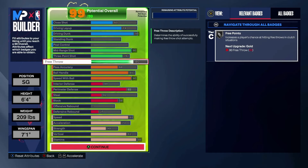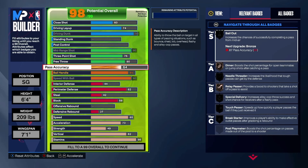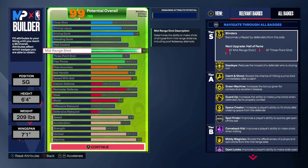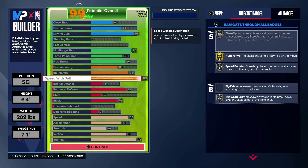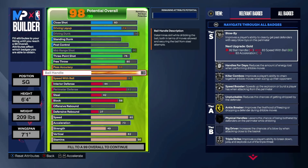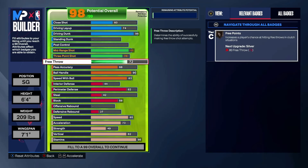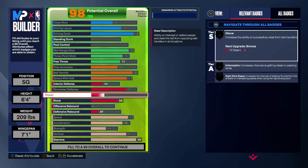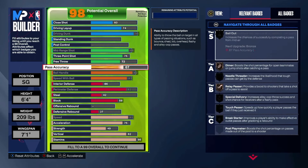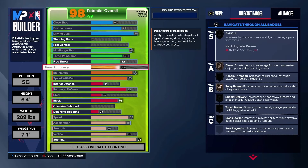You can say what you want. I think that if you were to lower this, your pass is automatically going to go up. We were just putting the pass there because we'd like to, but if you want to go for Speed Booster gold or Blow By gold, you're going to have to lower things. We're already not very close. You're probably going to have to lower the mid-range and probably the defense too. And then even after that, you still can't get your Blow By on gold. So that's why I did it the way that I did.